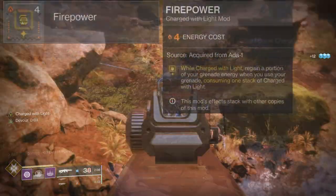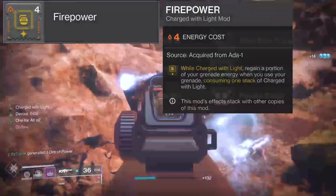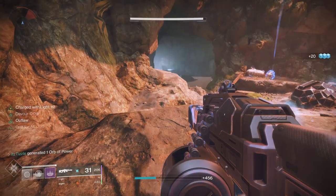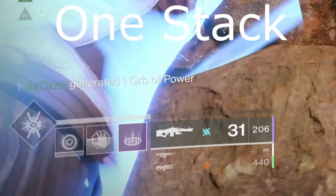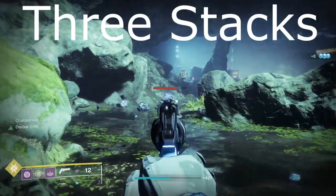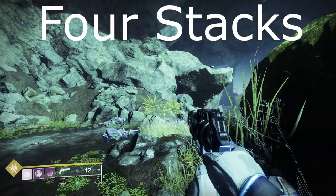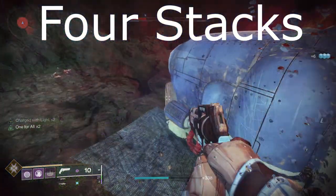The next mod is Firepower, which states that while charged with light, regain a portion of your grenade energy when you use your grenade, consuming one stack of charged with light. The effects stack depending on how many mods you have equipped — one mod gives you a bit of energy back, but four mods gives you over 50% of your grenade energy back. So if you have a grenade focused build this mod can be extremely powerful. This mod does not stack with things like Grenade Kickstart.